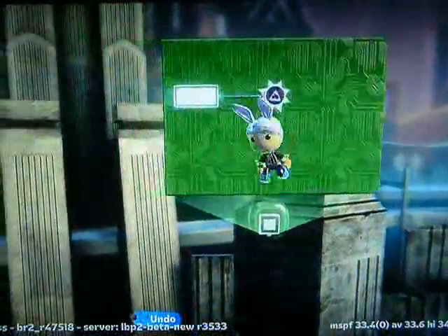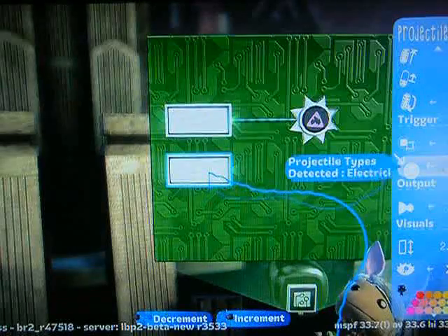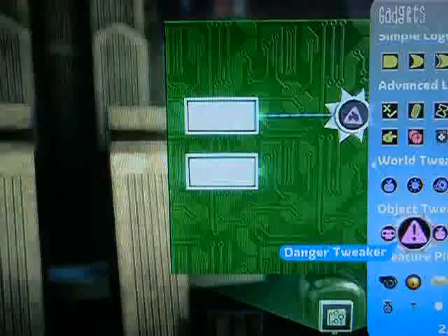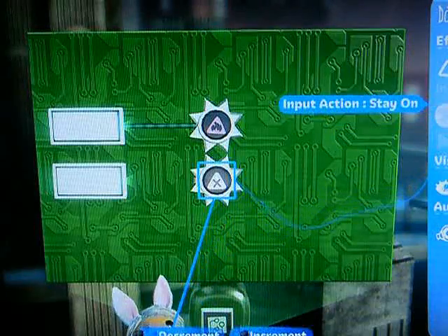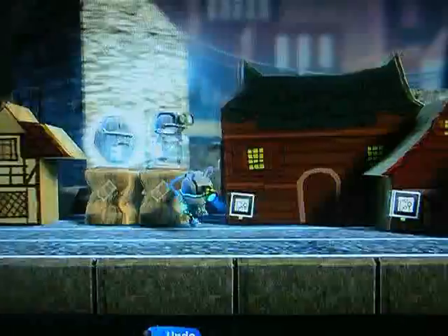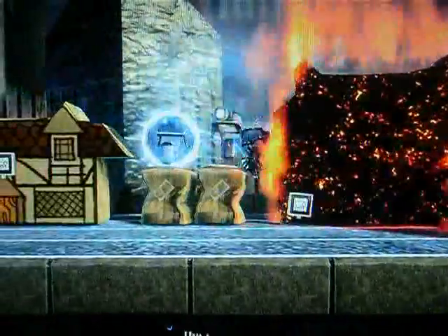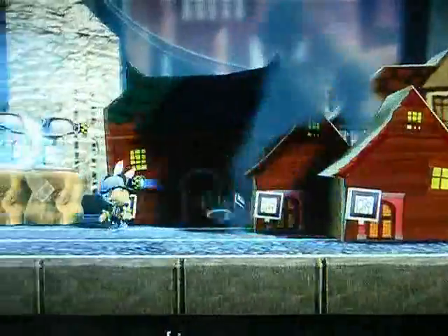So we go back to our microchip and we add another projectile sensor, set this to react to water only. We'll connect that to a danger tweaker set to non-lethal — yeah, you can do that. And again, it's going to be set to stay on. We'll just slap that on everything. I'm a little too close to that house, so the flames actually despawn. And you see that they can be healed.